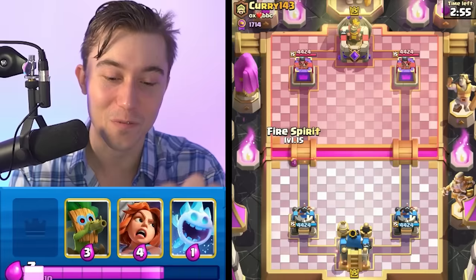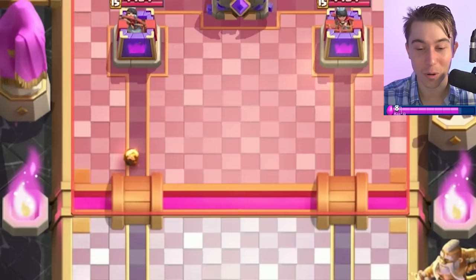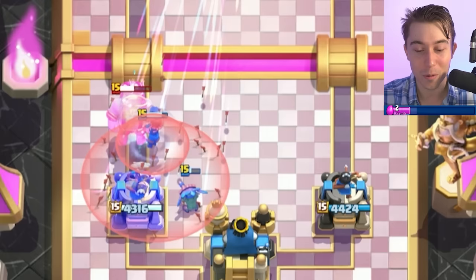Yo, what's up, Curry? We're ready for some shots on your tower, dude. First things first, we're gonna score some points with the Fire Spirit, and then we're gonna get ready with our Goblin Barrel. So he's gonna go for a Goblin Giant — first play. The audacity of this man to run the overpowered Goblin Giant even after the nerf. It's obnoxious.